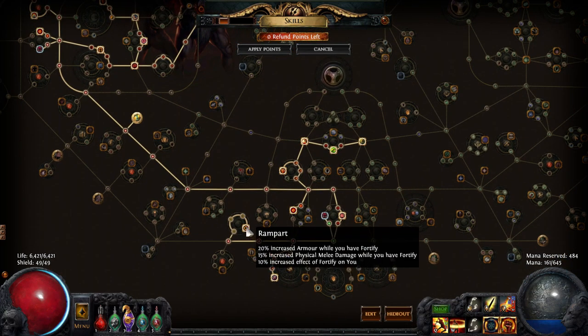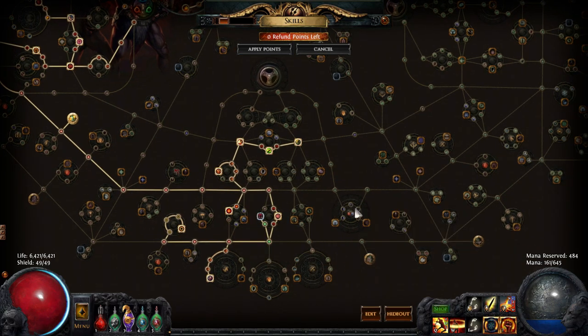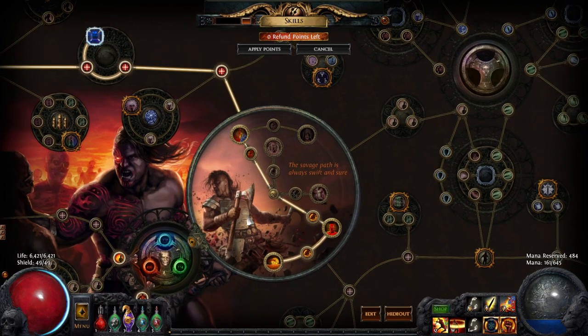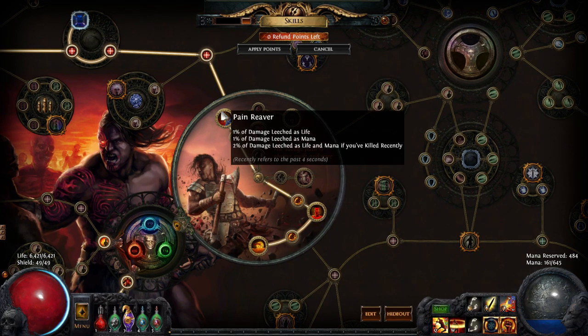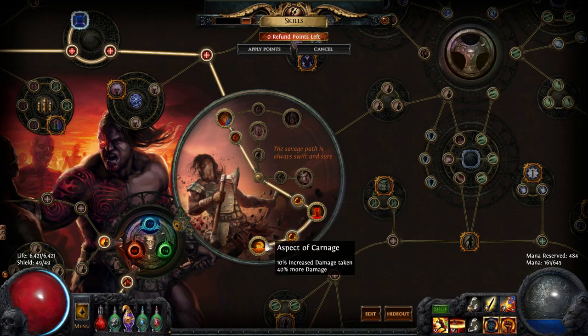I went heavy into the endurance charges for this version of the build. I got Wavering Stance, some buffs for Fortify over here. Originally this build went into these leech nodes, but they buffed the Marauder since then, so I ended up going into Pain Reaver instead — because that used to be garbage but now it's actually really good. I decided this time to pick up that and got Crave the Slaughter, which gives more attack speed and movement speed.